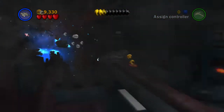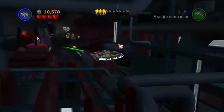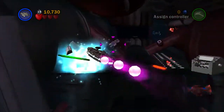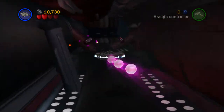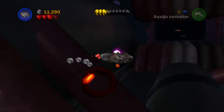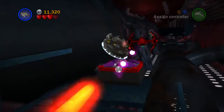We're racking up a fair amount of studs, but when we die — which we will — we'll lose quite a lot of those, probably two thousand or so at a time. There's a missile collection point here, so we're going to collect three missiles, destroy these little turrets, and then shoot those three pipes. One, two, and three.